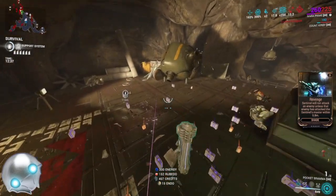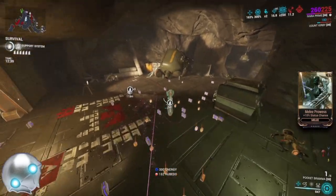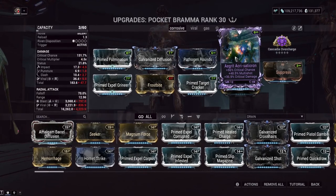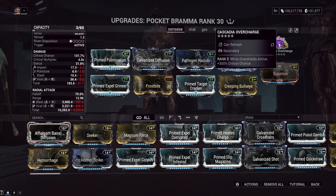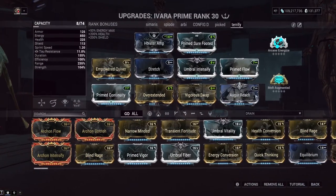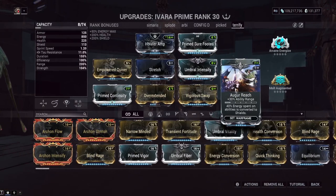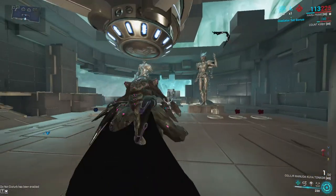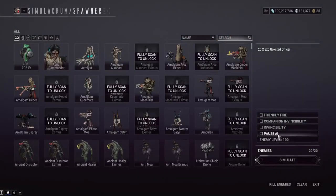It's a big satisfying explosion. The Agrit has a riven by the way — your god roll stats will be crit damage and multishot. We're using cascadia overcharge: while overshields are active, you get 300% increased critical chance. Since we're running one auger mod on Ivara — auger reach — we can get overshields by casting abilities, which means we're getting 300% increased crit chance for the Agrit. It doesn't normally red crit like that, but we're making it red crit.